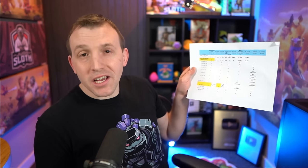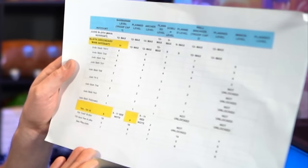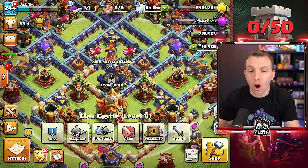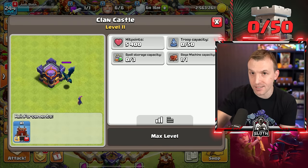I went through all of my accounts earlier to find out which ones I had: Barbarians level 1, 2, 3, 4; same for the Archers, Goblins, and Wallbreakers — everything we need to fully optimize the 50 troop capacity.